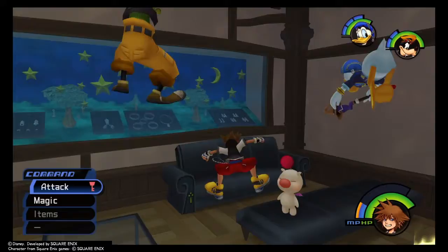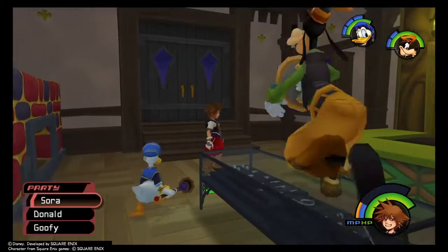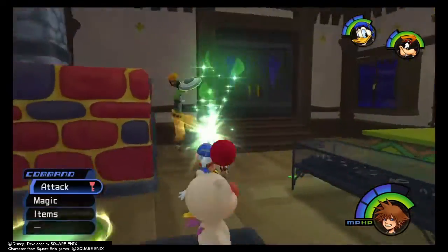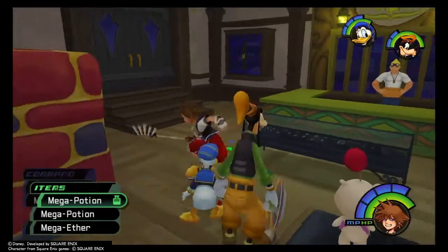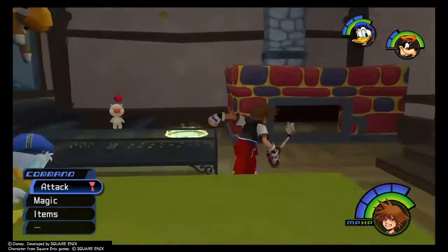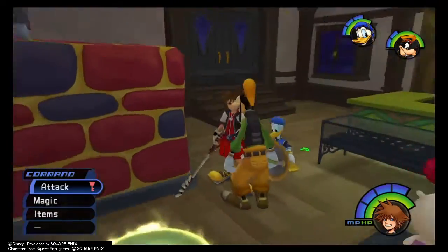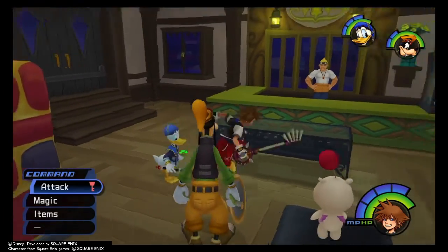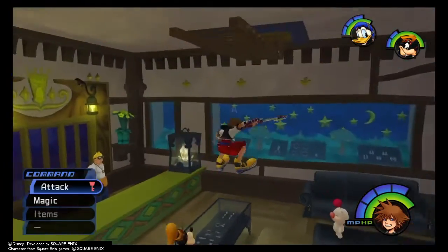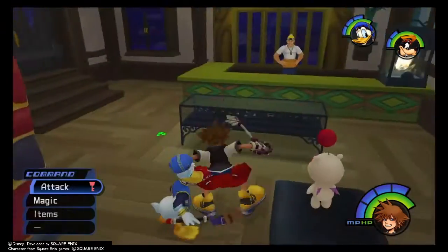Some highlights: I managed to beat the Stealth Sneak — the Tarzan Heartless — in one go. I have Cure now, which is great, which lets me trade a bar of MP, one of those blue segments, for some health, which is going to come in clutch and increase my longevity during battles. I managed to beat Cerberus after a few attempts, I think it was three, so the same as Guard Armor. Overall we got through Deep Jungle without too much of a hitch. I got this brand new keyblade, and we discussed what a shame it was that the Tarzan world never appeared again in Kingdom Hearts, because it had some good character development for Sora, Donald and Goofy as a trio.